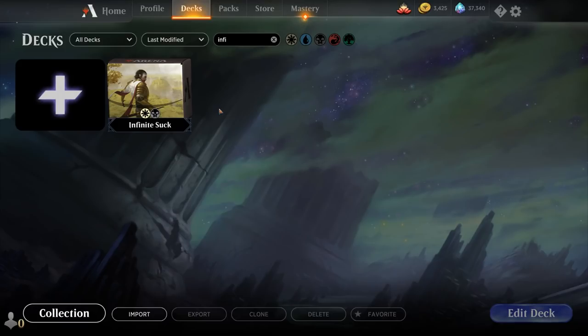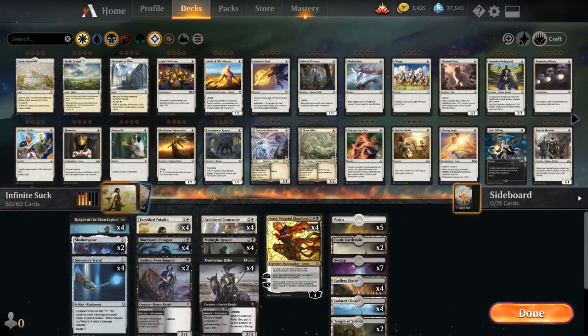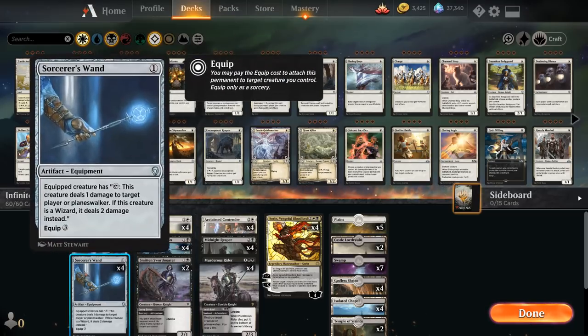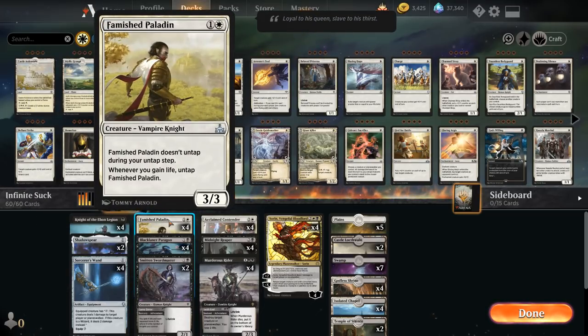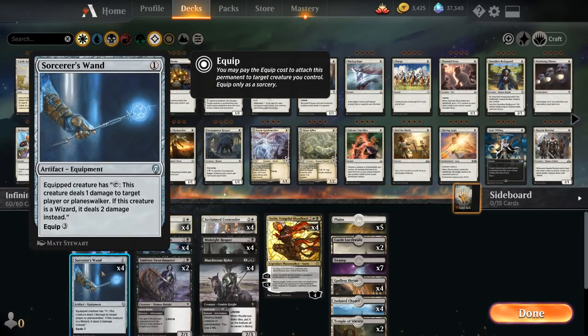Today we're taking a look at another historic deck, this one titled 'Infinite Suck' as voted on by my supporters on Patreon. It's an infinite damage combo deck centered around Famished Paladin and Sorcerer's Wand. The Famished Paladin is a 2-mana 3/3 Vampire Knight that doesn't untap during your untap step, but whenever you gain life you can untap the Famished Paladin. We also have Sorcerer's Wand, an equipment where the equipped creature can tap to deal one damage to target player or planeswalker.